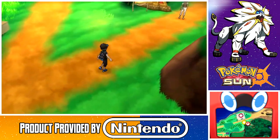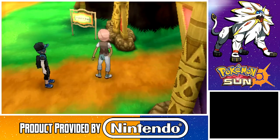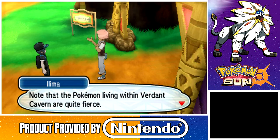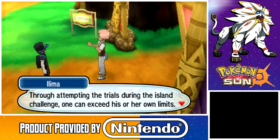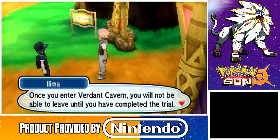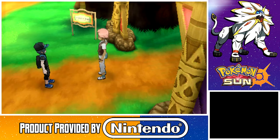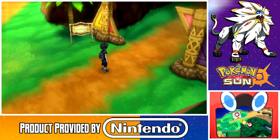Once I have Abra at level 16, I can really let it shine. But anyway, our focus now is right here. Captain Ilima's trial begins near steps from here in Verdant Cavern. The Pokemon living within are quite fierce — I wouldn't venture in unless you prepared some potions. Though attempting the trials during the island challenge, one can exceed his or her own limits. That is what the Alolan people believe. We're not gonna waste any time — time for trials! Time for us to storm Verdant Cavern!